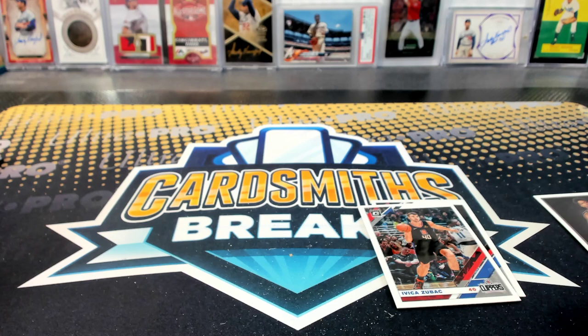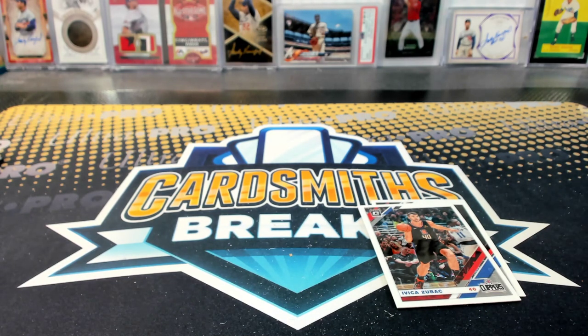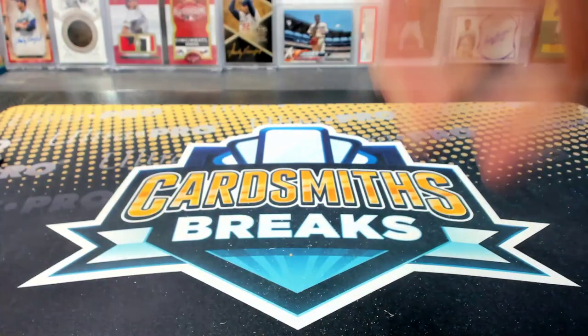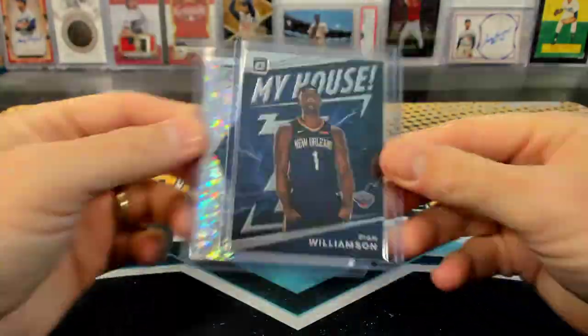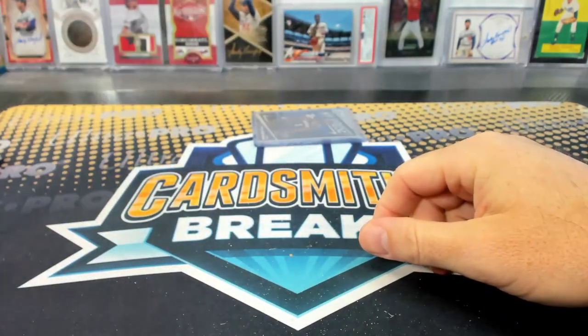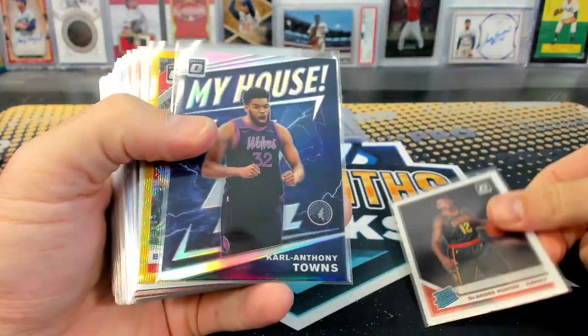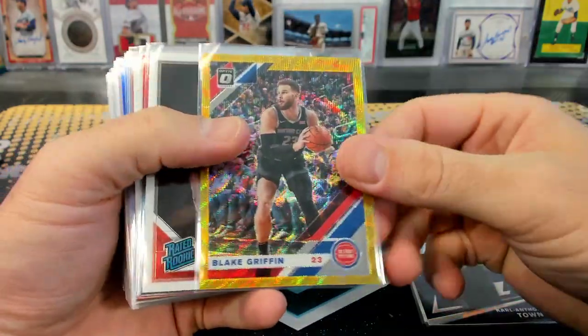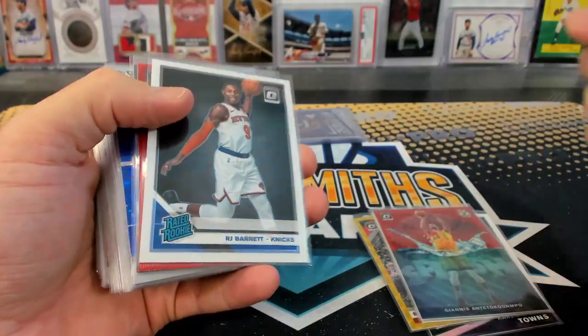Purple pack. Brian knows all the flavors of Doritos by the color of the bag — that's impressive. Let's see what we ended up getting. We had the Zion photo variation from Mosaic into my house. I didn't even know they were different Doritos. Hunter Rookie. Towns My House Hollow. Blake Griffin. Gold wave thingy. Hunter again. That Giannis red wave splash.